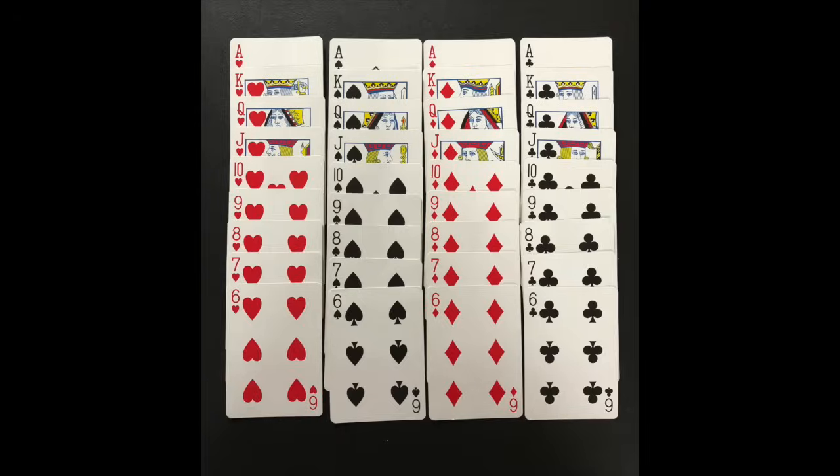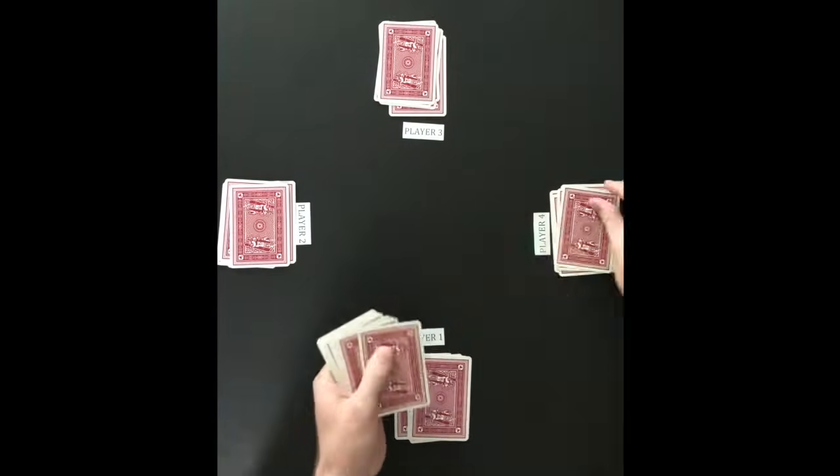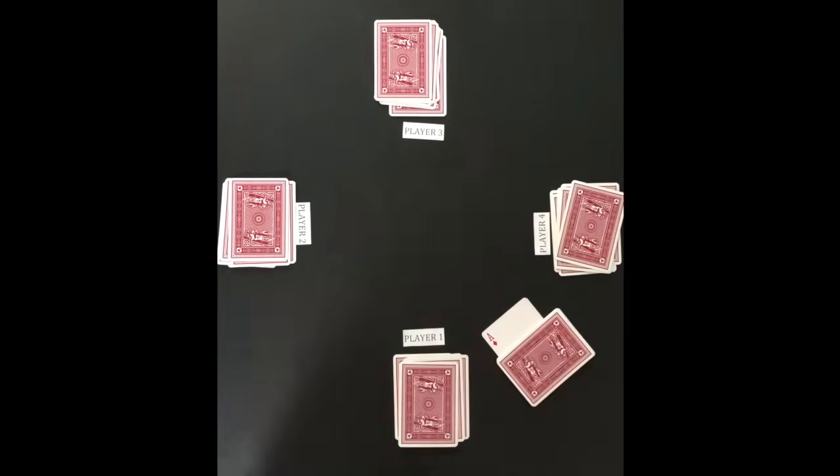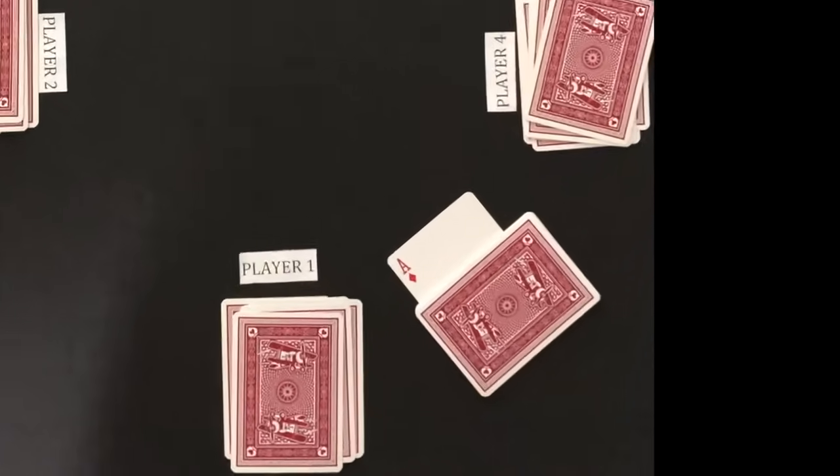The trump-suited cards will outrank all other suited cards during a round. Each player is dealt six cards, one card at a time. The next top card is flipped up and the remaining deck is placed on top of it. The suit of the flipped-up card is the trump suit for the round.